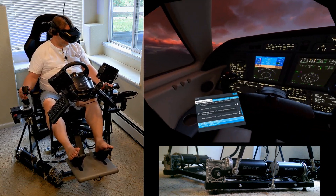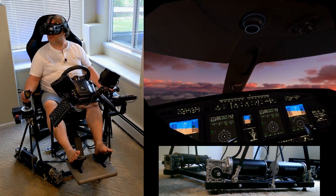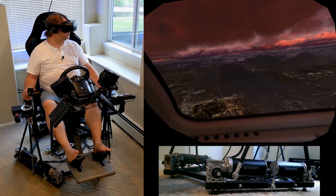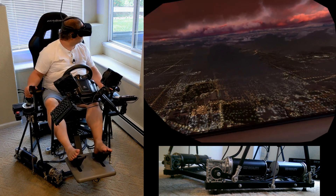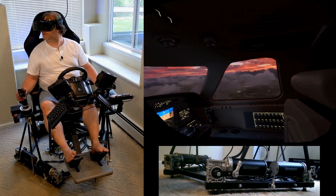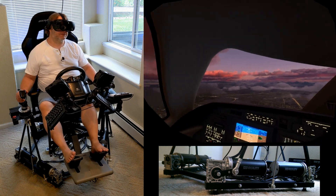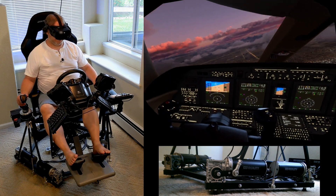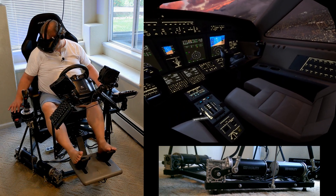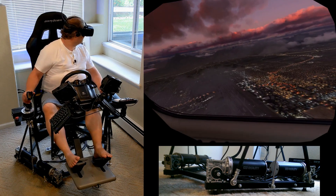There's our overspeed again. I'm not going to worry about the comm stuff — I'm just going to go in and land. This wasn't meant to be a real long video. This was just supposed to be a little demo of the CJ4 and how it flies with the DOF Reality H6 motion platform. Let's see if I can set some speed brake in here — it might help with the overspeed. I just hope I don't stall it now that I forget I've got some of that in there.